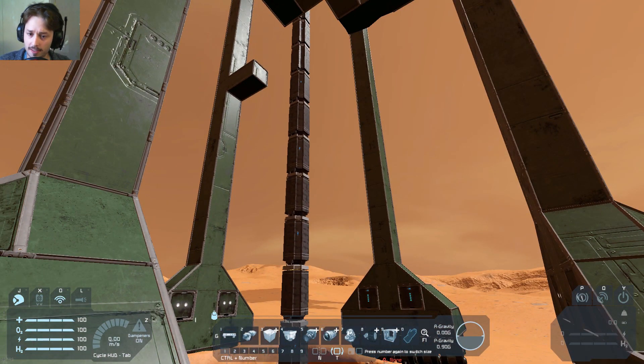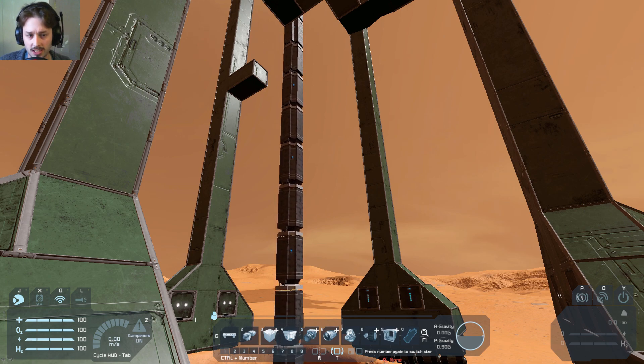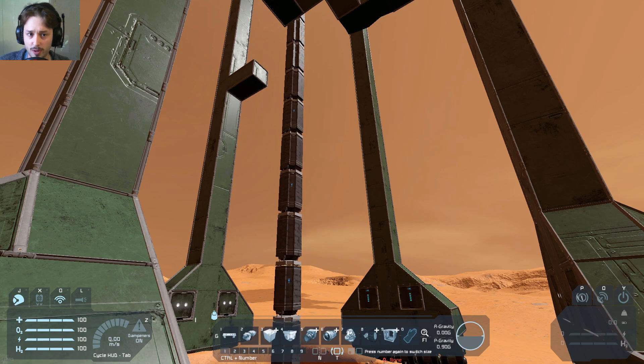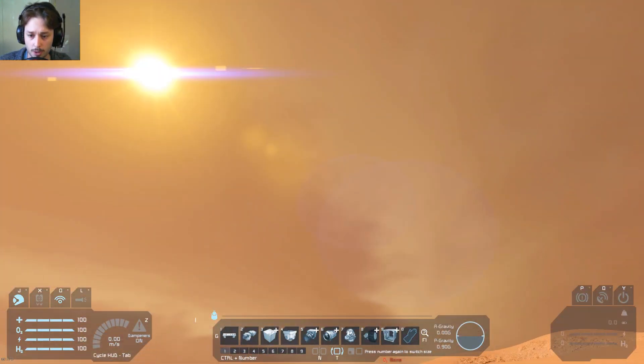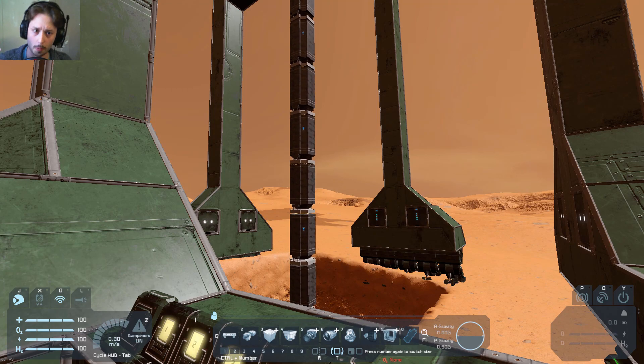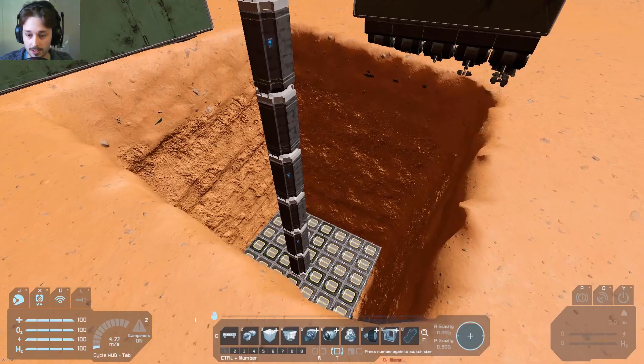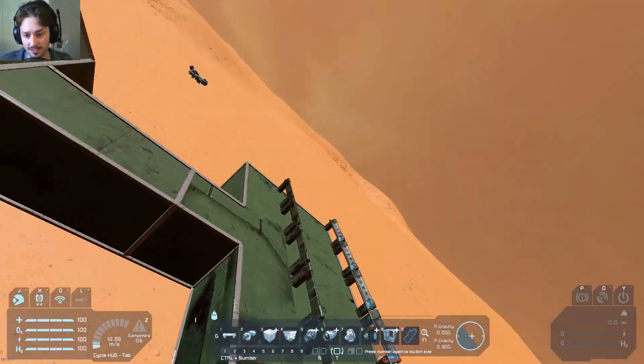If you're wondering how I got the pistons to do it like this, well, you have to build the whole thing upside down, save it as a blueprint, and then flip it when you spawn it. That's the only way you can do it — you can't place pistons on top of each other like that facing down, you can only do it when they're the opposite way. That makes sense. And that's how we're doing with the little hole here — it's getting there.